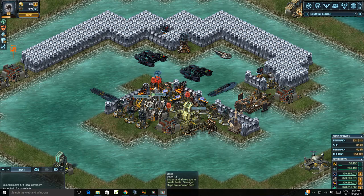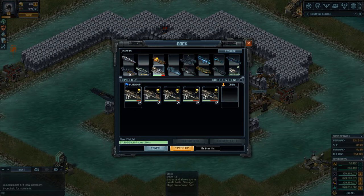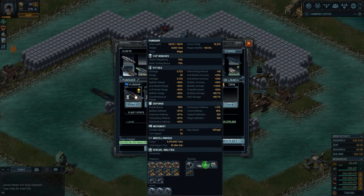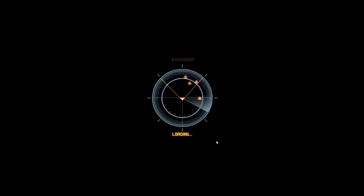Hi guys, I just finished my raid so I thought I would share with you how I do a level 80 mine. This works on any setup as long as you've got four particle accelerator guns — armor doesn't really matter. A few other people have tried this and it seems to work for them. I discovered this a couple of weeks ago, so if you're after base parts this is an awesome way to do it.